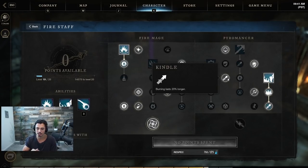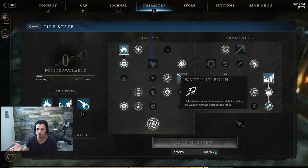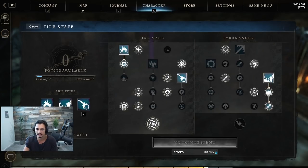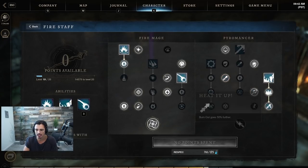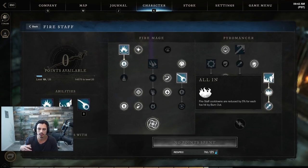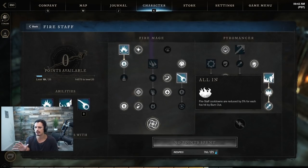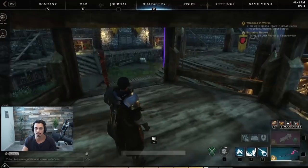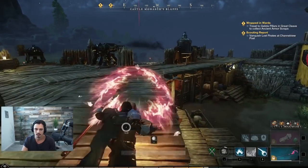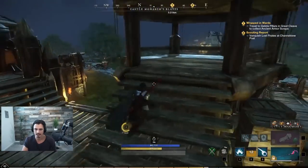Kindle makes burns last 20% longer, so big crits get more out of that burning. Watch It Burn makes light attacks cause burning too, so light attacks and crits from Singe and Watch It Burn are all modified by Kindle, which is fantastic. We have Burnout fully upgraded with All In and Heat It Up — it goes super far and cooldowns are reduced if you hit people along the way. It's mainly useful for chasing runners or using line of sight.